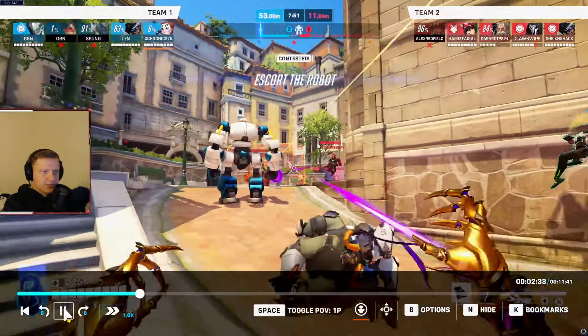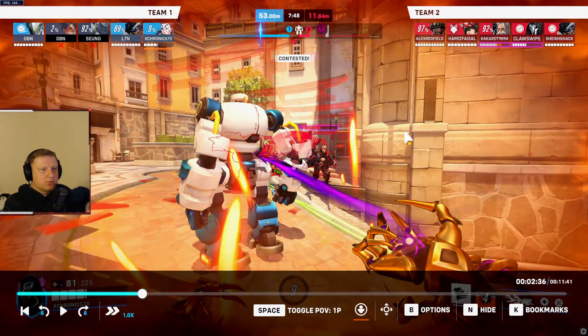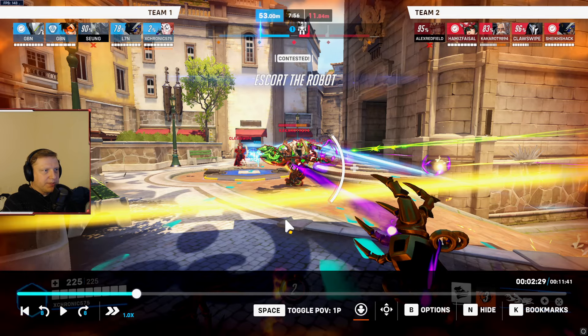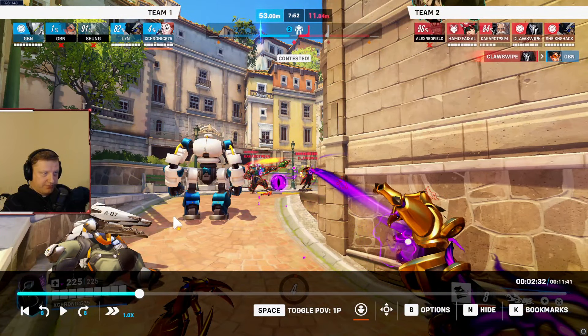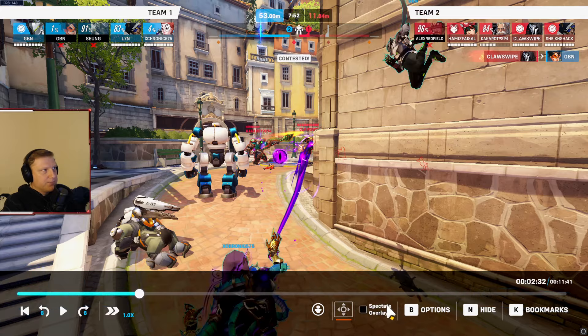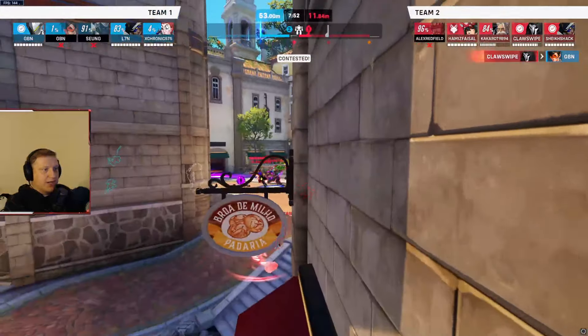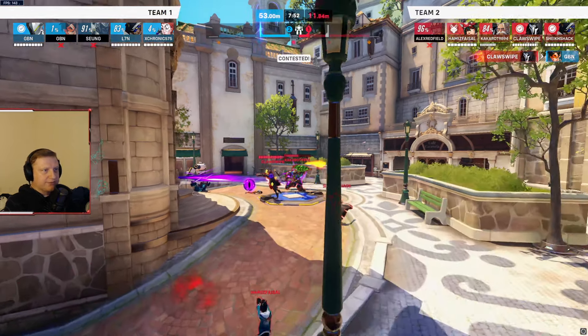Why were we on the robot? There's no reason to be there because it's not going to move with the enemy team present. As soon as the Kitsune Rush happens, their Kiriko used it — but you guys are already down two players including your tank. They already won the fight.